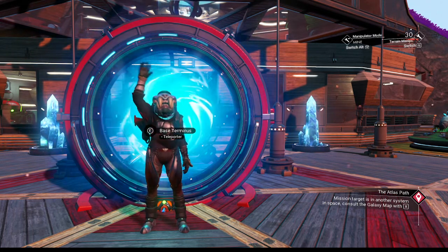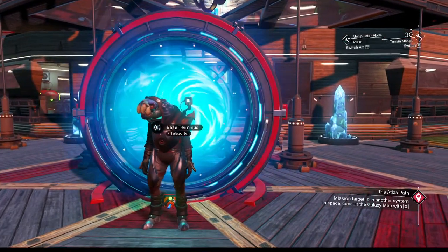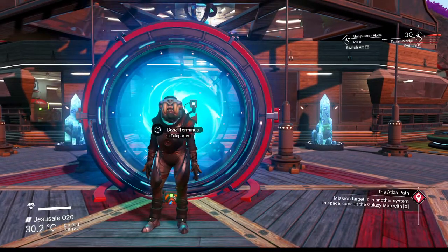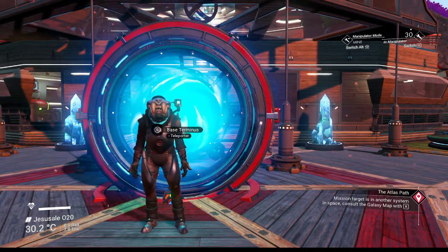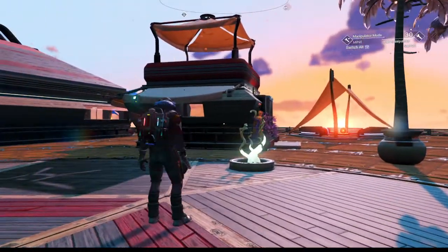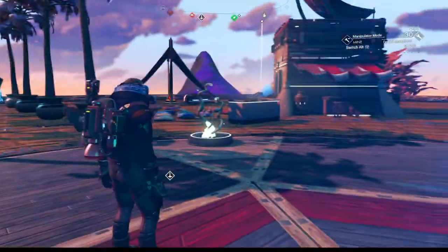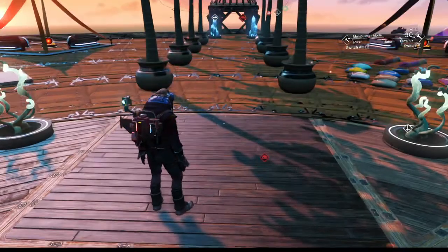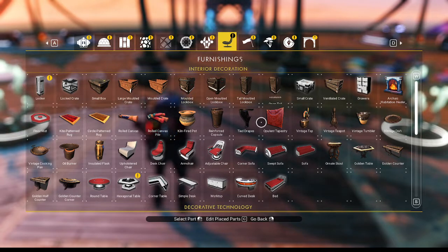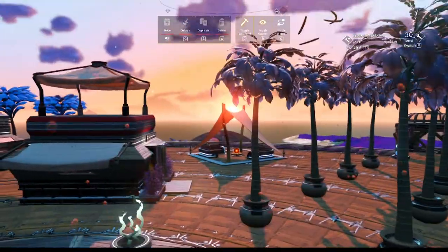Hello all, welcome back to finishing permadeath. We're still on beach house base, but today hopefully we are finishing it. I am pretty much done decorating — we're going to do a little bit more today, one more room to do: just this tiny hut, the first one we built is the last one to do. As you can see we've got lots of stuff put in. Let's get into it right away — we're going to do some building first and then maybe a tour after.